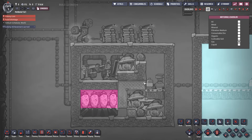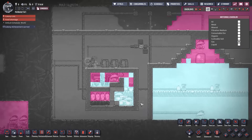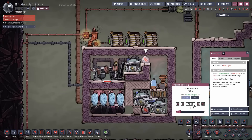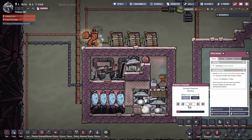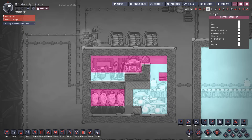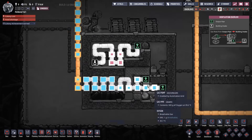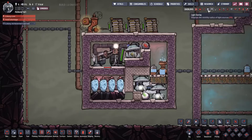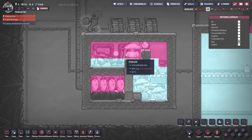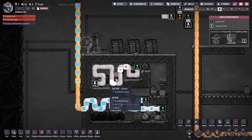Even if you set this up in a vacuum, some oxygen will get in and be problematic at the start while pressures even out. We've got a hydrogen sensor up here set to 1000 grams and a sensor below set to 500 — as they hit different pressures, different pumps activate. Right now it's pumping out pure oxygen, and the top half is still picking up a little oxygen that snuck in, but that will soon be gone.